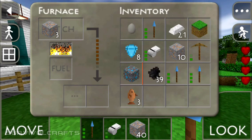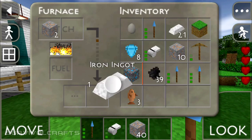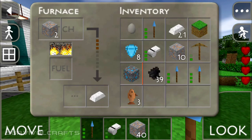Wait until they get refined into iron ingots — wait for all three to get refined. The use of a whistle is to direct your cattle to a place, or just make them move in an organized manner into a group.